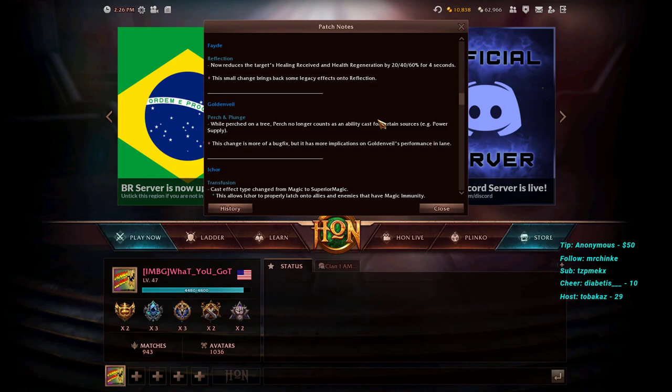Fade's Reflection ultimate now reduces the target's healing received and health regeneration by 20/40/60% for four seconds — a legacy effect brought back. This is a quality-of-life buff that, while not extremely significant in most cases, will have some impact against heroes with high health regeneration like Lord Salforis or Solomon when Fade auto-attacks out of Reflection.